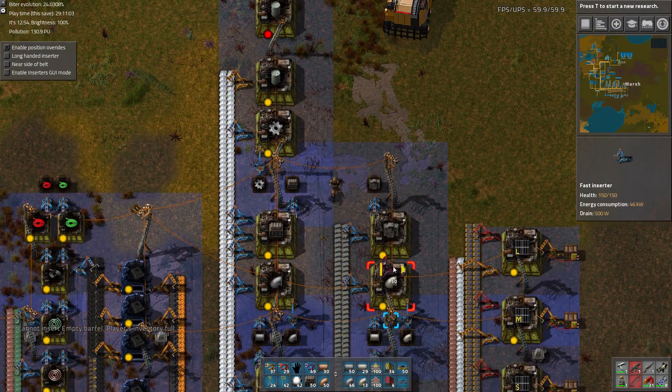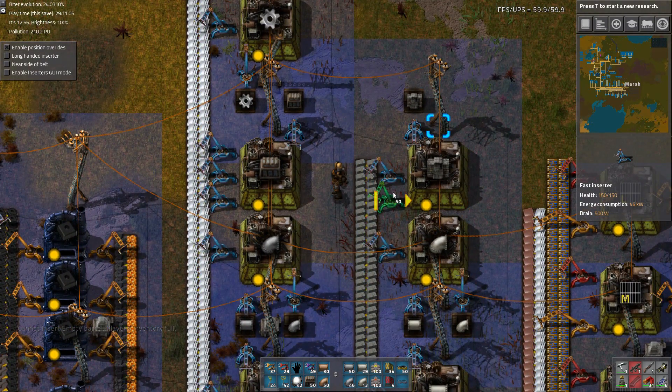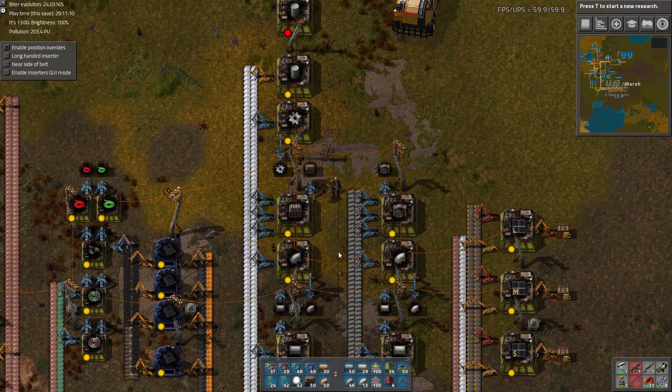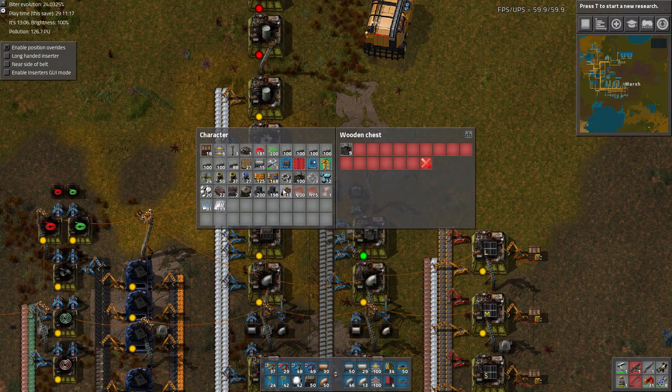Oh yeah, now that I think about it, I think we didn't have enough inserters on this wall — this wall builder here — so I'll just put some inserters there and see if that's balanced. Seems like it.